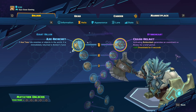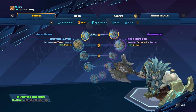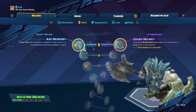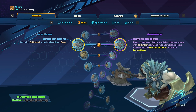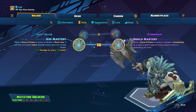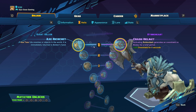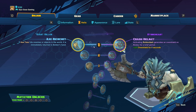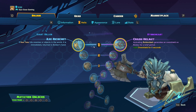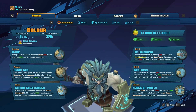You want to be building Boldor as a hybrid character. You want to be looking at increasing his attack speed and his melee attack power, but you also want to put a few points into health and shield as well. Don't worry too much about movement speed. Focus mainly on his attack speed because he does so much damage per swing. He does swing very slowly to begin with, but once you start building up the attack speed, you're going to be tearing through people.